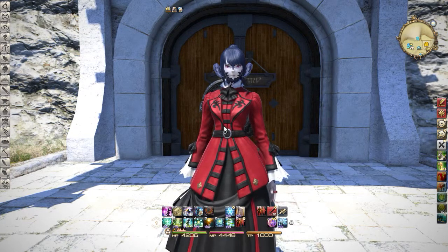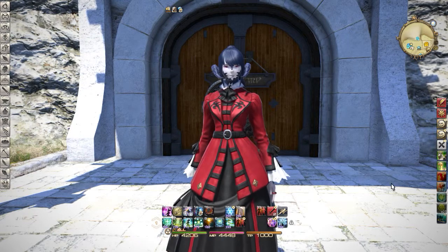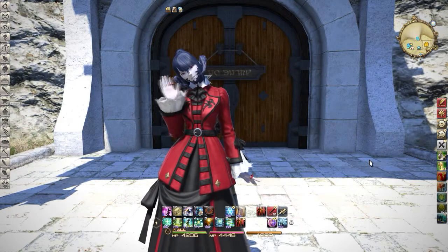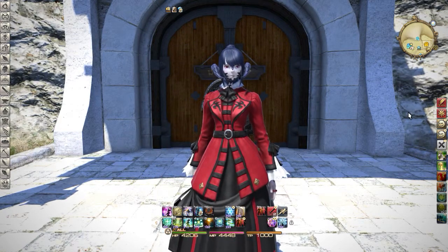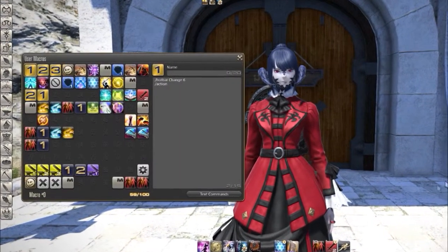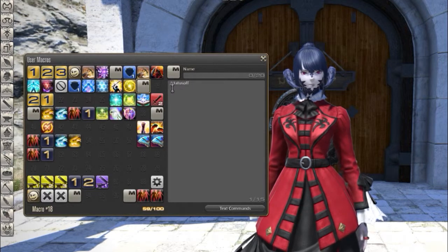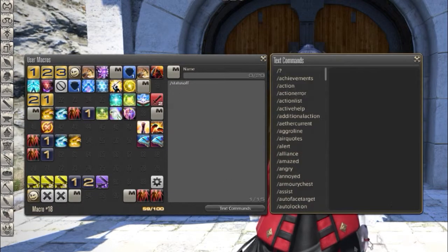Welcome back to Final Fantasy 14 A Realm Reborn, I am Ophia. I wanted to do a quick little macro for you today. I'm going to look at a new command added in patch 3.1, and the command that was added is called status off. If we look at our text commands to see what it looks like and what it does...